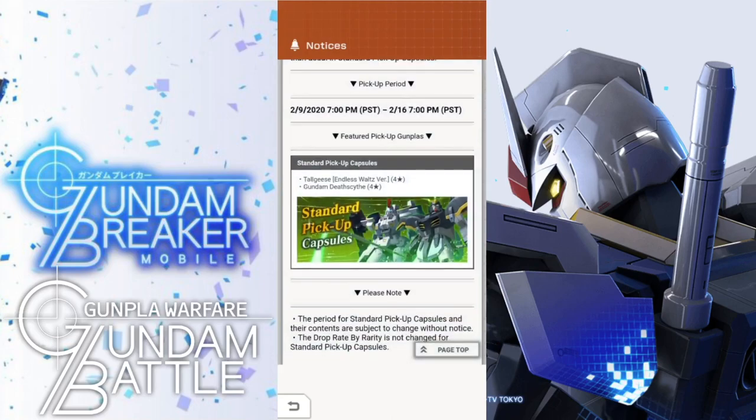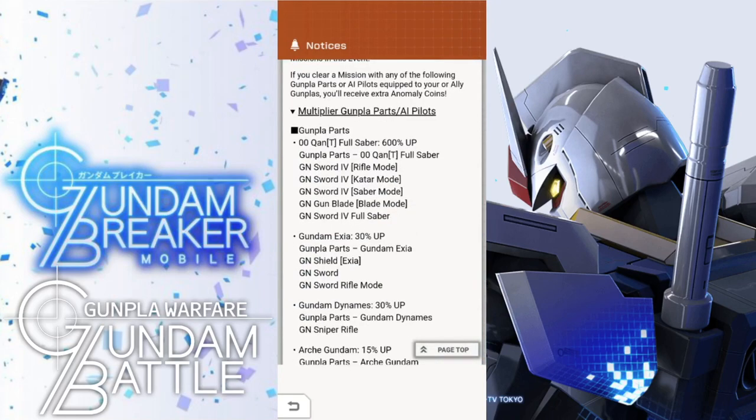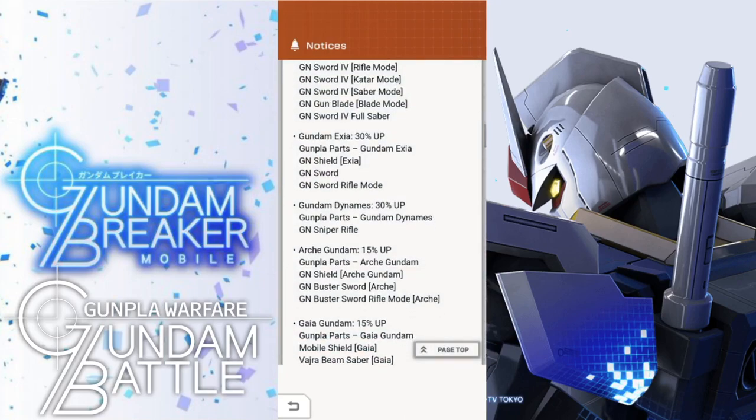I would actually like to get a lot more Death Scythe parts, because I think all I have is the body and the head, so I definitely need a lot more. Going back to the actual event, we are going to have multipliers — it's going to be for the Double Quant Full Saber. We're going to have the Gundam X here, which I do have quite a bit of parts for, so that should be good. The Dynamis, which I have quite a few parts for as well.